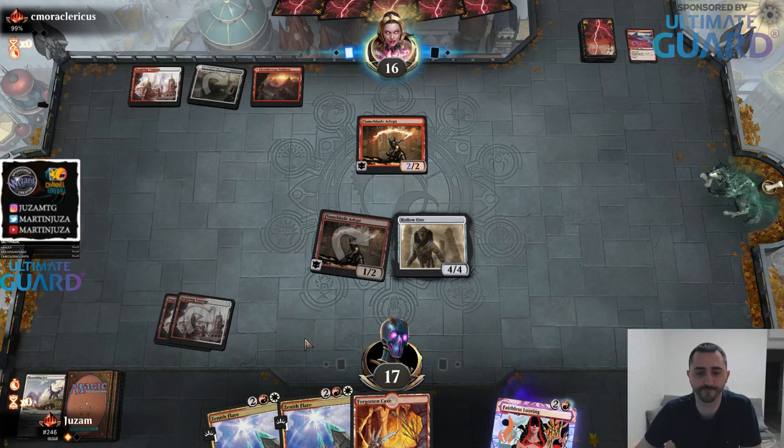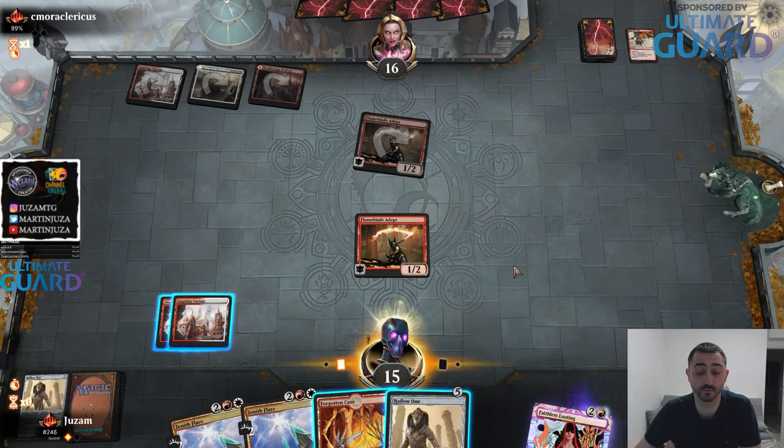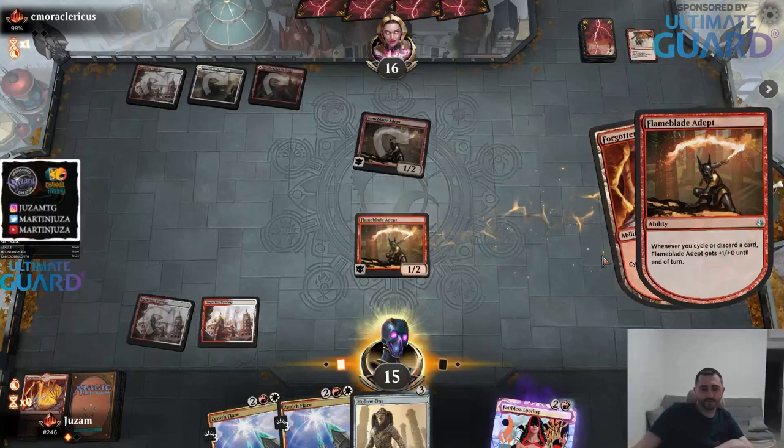If I'm not drawing lands, I'm drawing cyclers, and if I'm cycling then that's good enough. Now I don't know what to do - I guess I cycle Hollow One, play the cave, but then this is only dealing 3. If I'd kept a line over this, I would be able to just cycle Forgotten Cave, play a land, play Hollow One - that would be better. Maybe I just need to get lucky - screw it, let's go for the high risk high reward play.